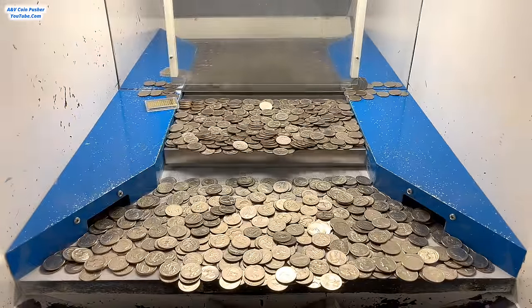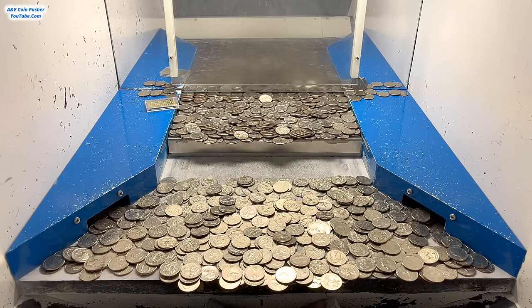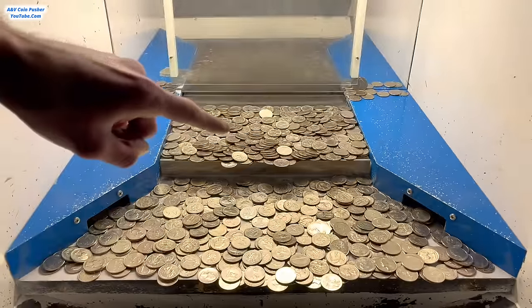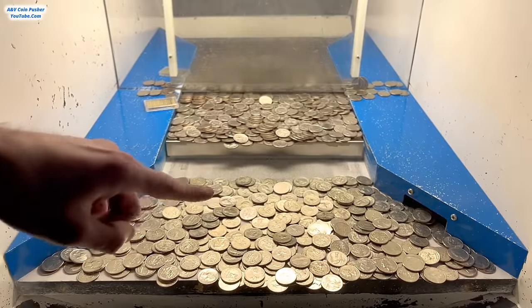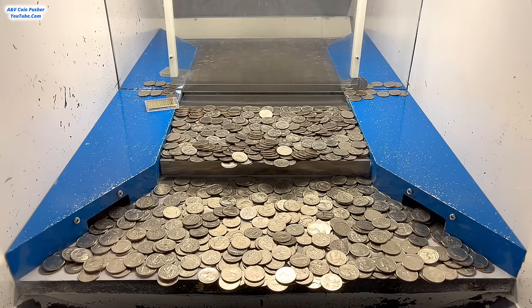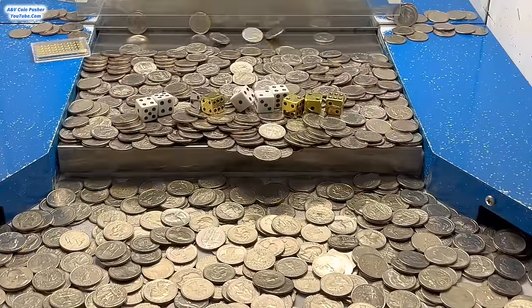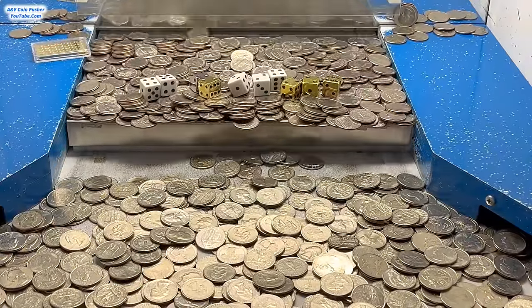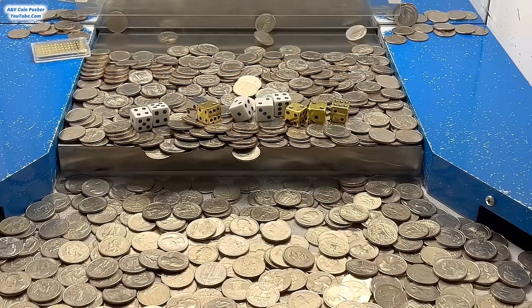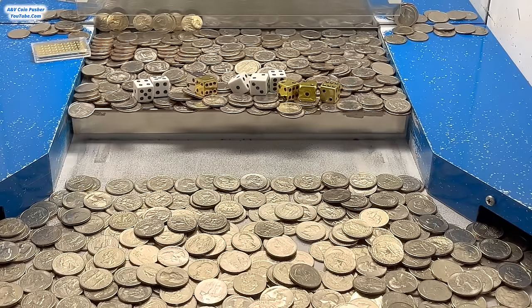In total we've won 10 dice — five white dice, four golden dice, and one silver dice. They'll put all 10 on the pusher back there and we'll roll them out to the lower shelf, then multiply our winnings, gold, and quarters by whatever they land on. This is definitely the most intense part of the game because these dice determine how much profit we make. We've already won millions in chips, so this is huge.